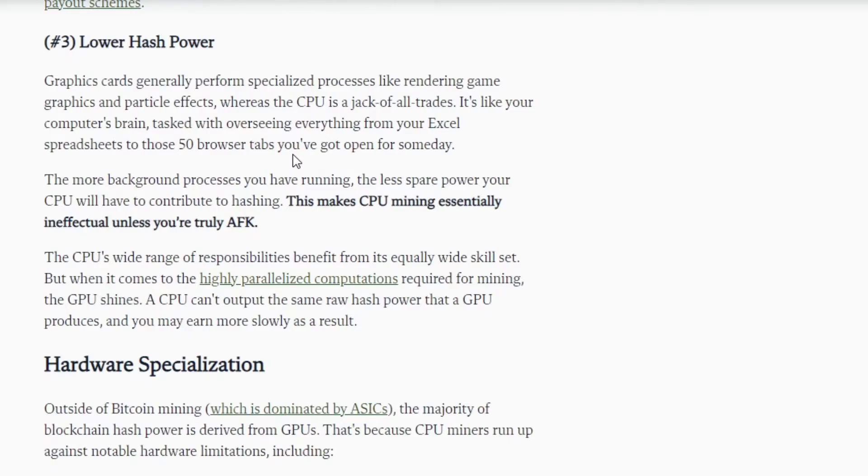CPUs have lower hash power. Graphics cards generally perform specialized processes like rendering game graphics and particle effects, whereas the CPU is a jack of all trades — like your computer's brain, tasked with overseeing everything from Excel spreadsheets to those 50 browser tabs you've got open. The more background processes you have running, the less spare power your CPU will have to contribute to hashing. This makes CPU mining essentially ineffectual unless you're truly AFK. A CPU can't output the same raw hash power that a GPU produces, and you may earn slowly as a result.